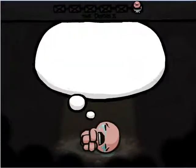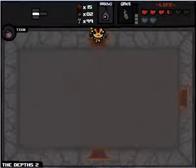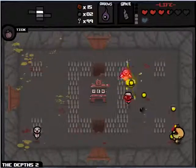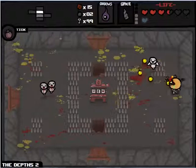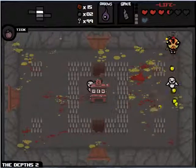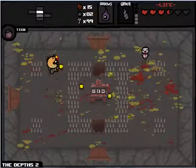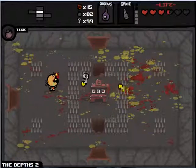We'll continue to the next floor. Spacebar items also charge at different speeds. Because we have the battery, it'll charge if the fight goes long enough — twice a room, and then once when we beat it. Some items charge fully when you beat a boss, some get two, some get three, usually depending on how good they are. I am not playing very well — I've already lost those two Spirit Hearts on the first room. Need a lot of red hearts here.